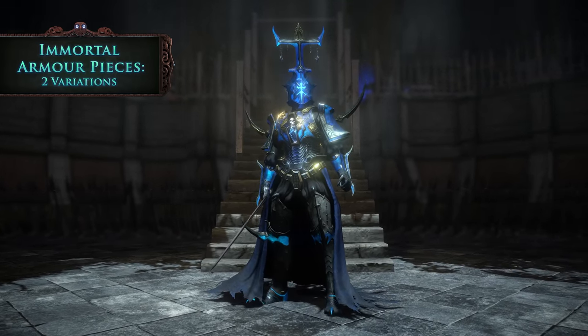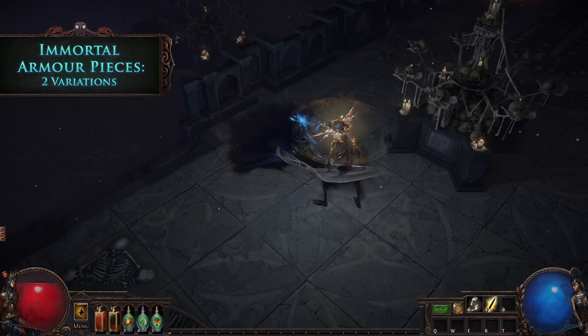The vibrancy of the Immortal armour set changes based on your current percentage of life and energy shield respectively.